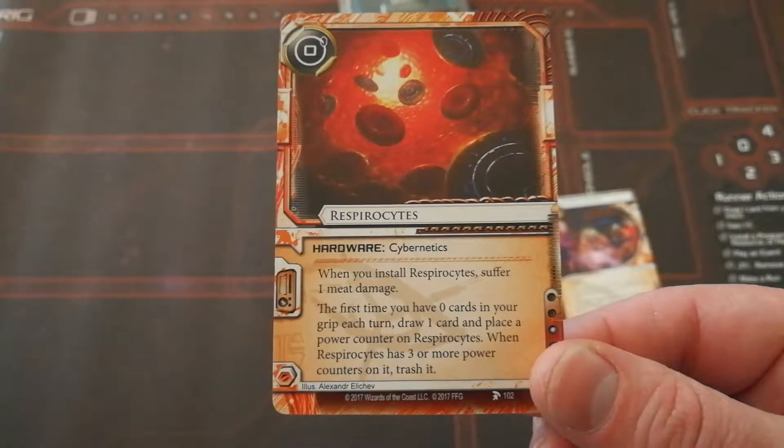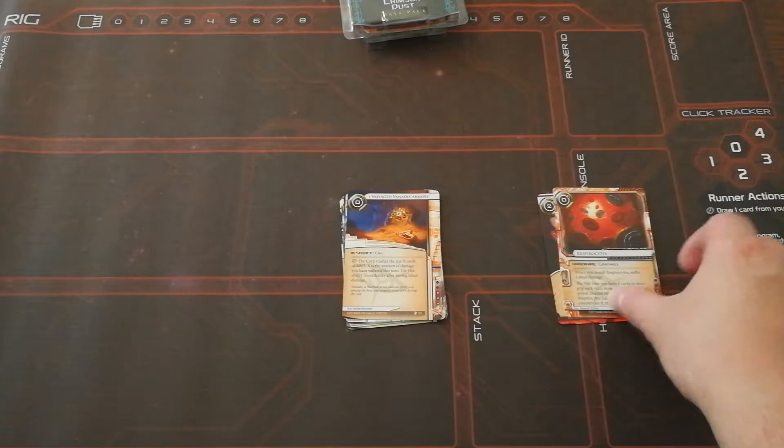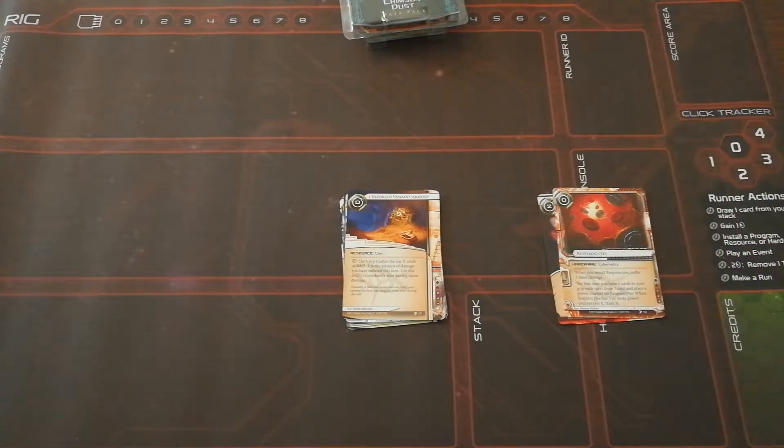Respirosites: when it has 3 or more power counters on it, trash it. So it's a good way to protect yourself if you're getting a bit low on cards, because the first time you go down to 0, you draw 1.